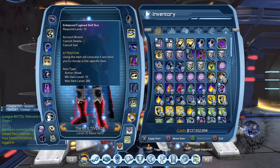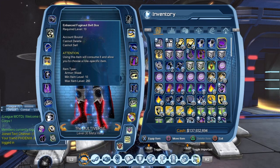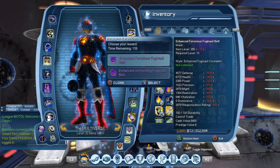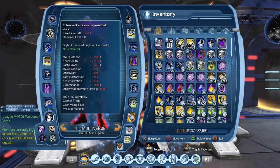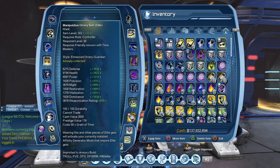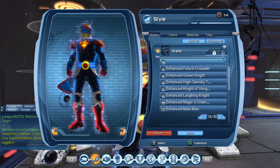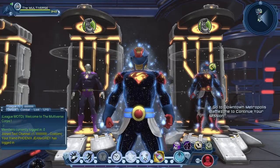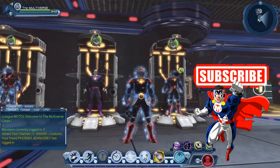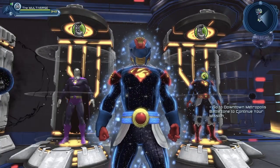Here we have the Enhanced Fujinaut belt box — it is account bound, with a minimum item level of 10 and maximum item level of 280. Let's consume it, select a piece, and equip it. The style is the Enhanced Fujinaut Counselor — that's a nice looking belt. It supports three colors.